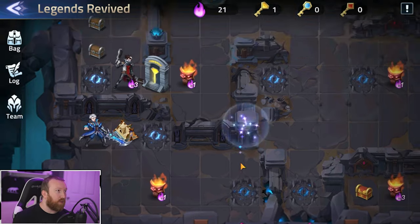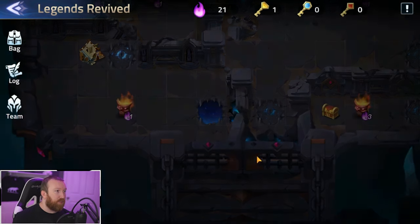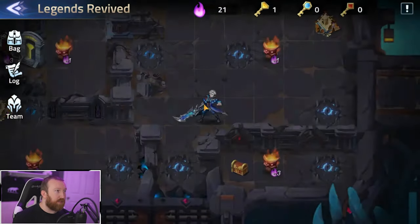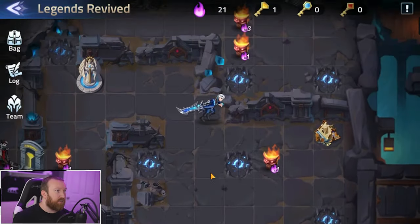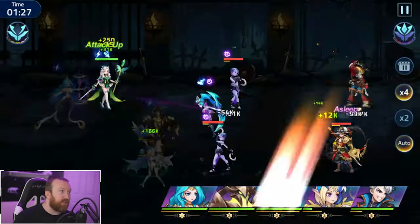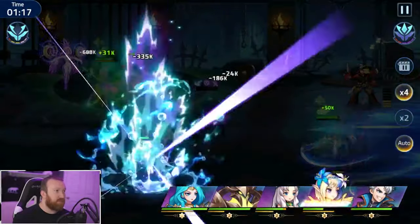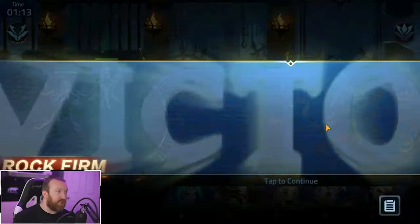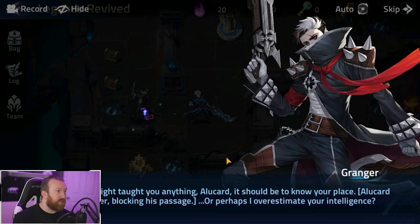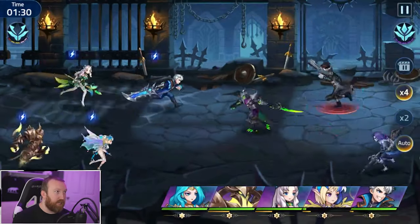Now I think we have to work our way back — we got to come back over here, then go over to this one which will put us outside, which means we can come over here, fight here, fight here, and fight Granger himself to get victory. After we open the yellow door — nice, big damage. Looking good, looking good. Granger, you're about to die my man. It is time, you are going down.